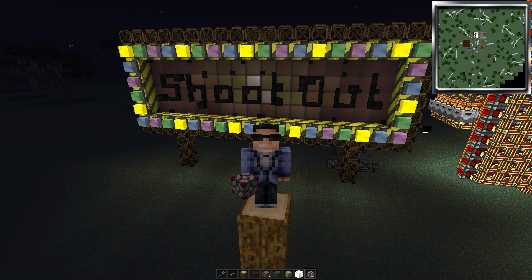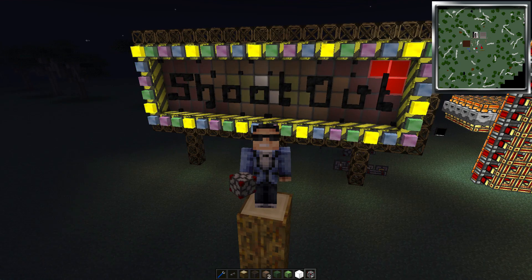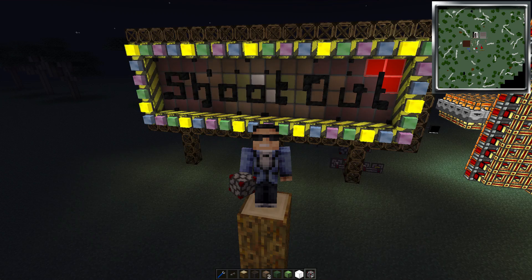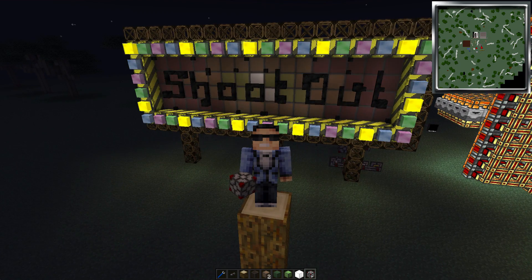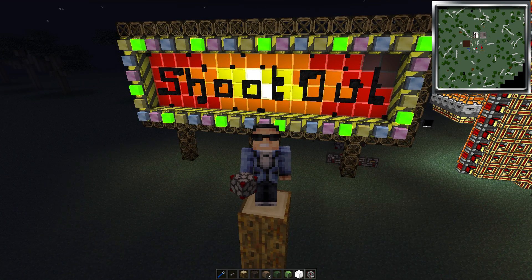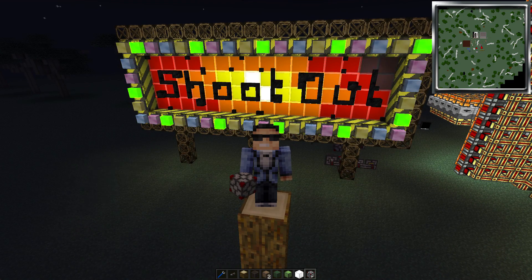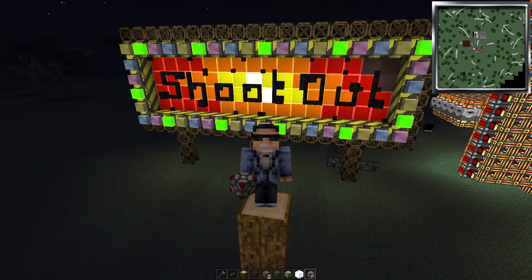Hi, Planet Wayne here with another quick video on working with the Attack of the B-Team modpack. Today's video is going to go through how to create this illuminated billboard. We'll be using the programmable Rednet controller from the Mine Factory Reloaded mod, the Project Red illumination lamps for the flashing colours, and Forge Micro Blocks for the detailing and lettering.